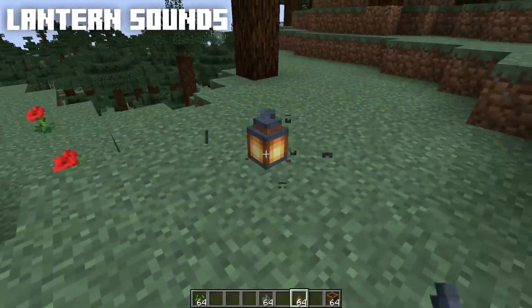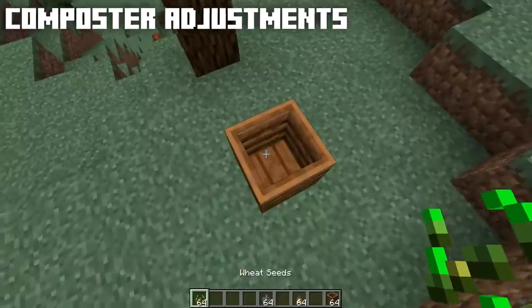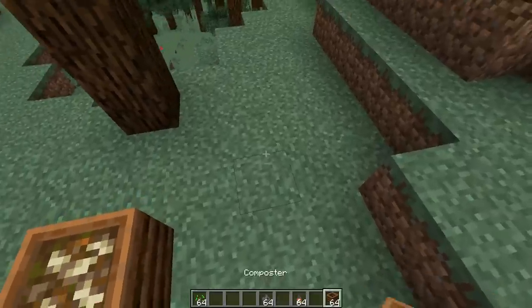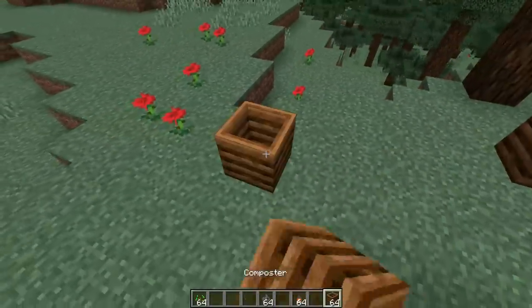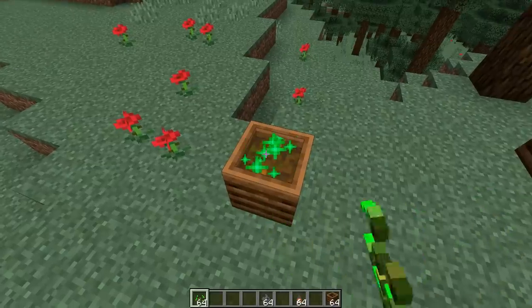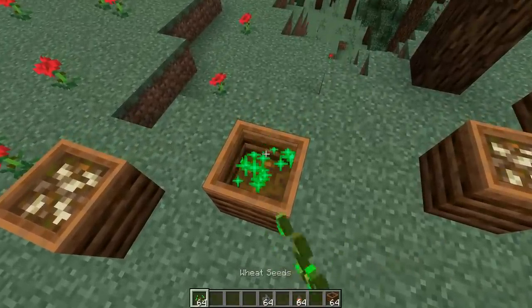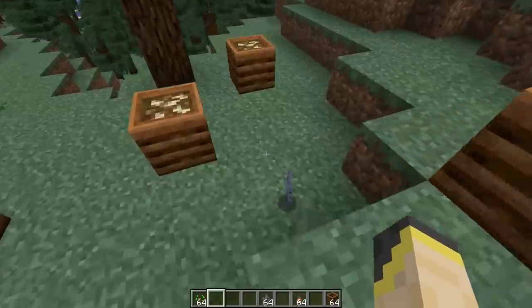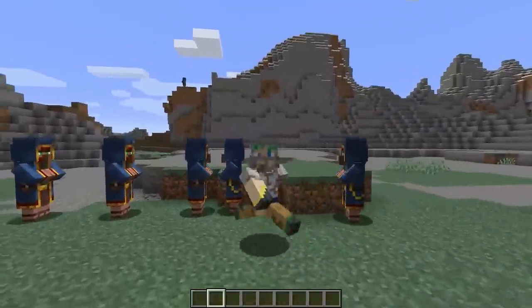We have a brand new lantern placing and breaking sound — sounds like metal, very nice. The composter has also been adjusted; the amount of items needed to fill it has been changed. From my testing it feels like the amount has been lowered — we need fewer items to fill it now, which I'm very happy with. My biggest problem with the composter before was how many things you needed to put in for one single bone meal. We now also have that bone meal particle effect going, and you will still get one bone meal out of the composter each and every time.